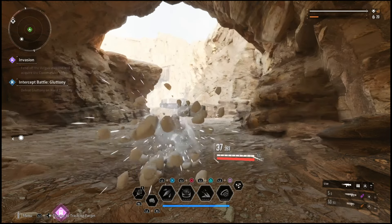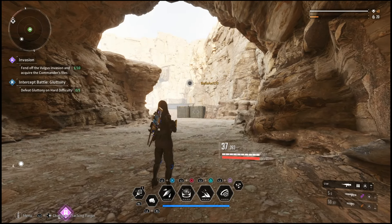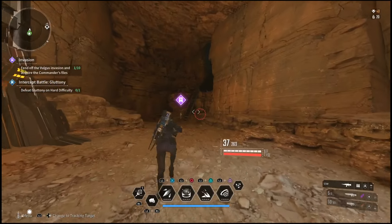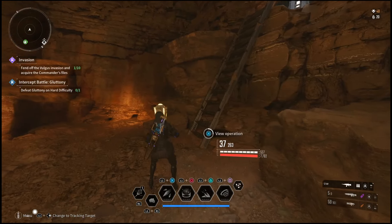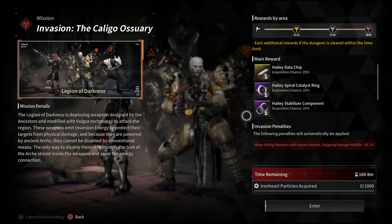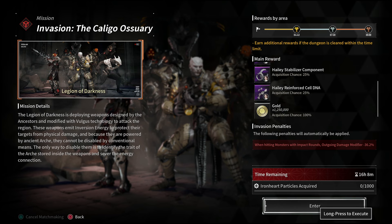Most of her parts will have a 25% drop chance from this brand new Invasion mission. So if you're a high enough level and you have the proper build, I suggest running this mission to unlock Haley the fastest. After completing this mission, these parts all have a 25% drop chance and you have a chance at three of the different parts. This mission only takes about four or five minutes to complete with the proper build, compared to some other missions which can take over 15 minutes each time.